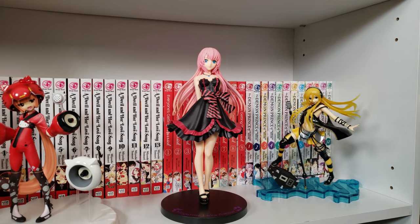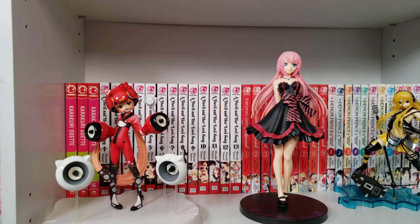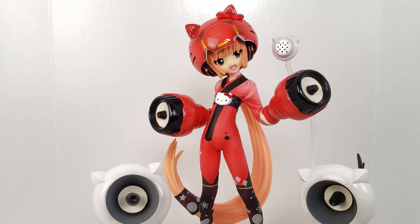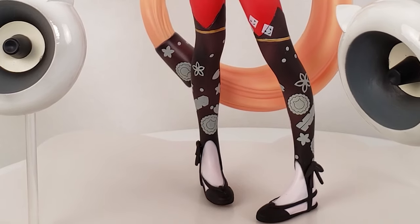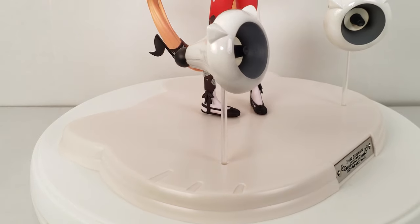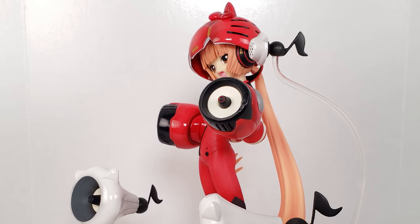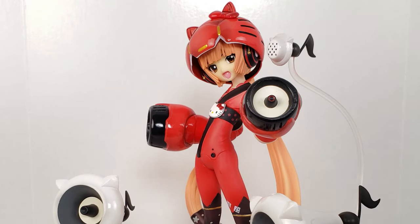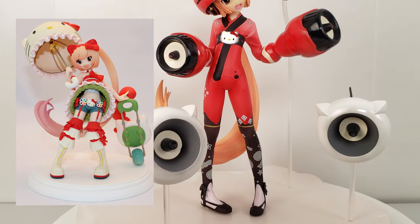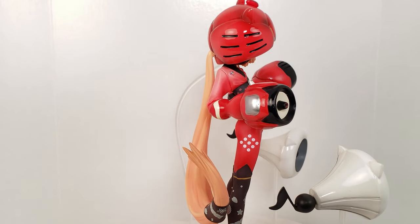Right below we have two scales and one prize figure. First up is Nekomura Iroha by Griffin Enterprises — she is a Hello Kitty-themed Vocaloid by AH Software. She is quite tiny and smaller than I thought she would be, especially given how much detail is in her design, but the Hello Kitty base was a fantastic touch. My husband hates her because she has speakers for hands, which creeps him out. She does have a Kitty Lord design figure as well where she has normal hands, so I'm looking for that one, but it is difficult to find.